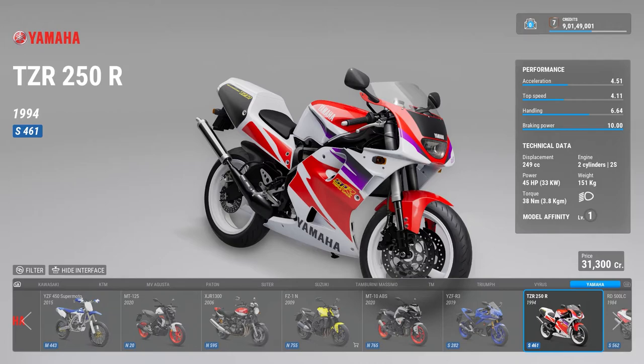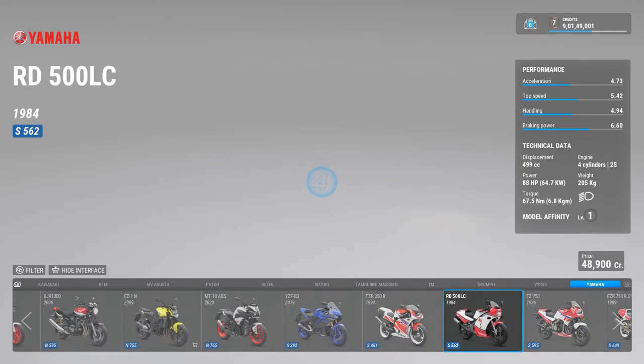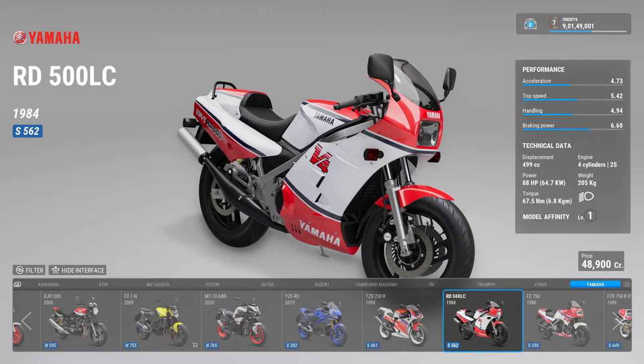The 249cc bikes used to make 45 bhp — believe it or not, that's the best thing ever. The 250cc bikes in India right now have no capability of doing any of that. Then there is the RD 500 — the RD 350 was a toned down version of the RD 500, which had a V4 engine with a two-stroke configuration.